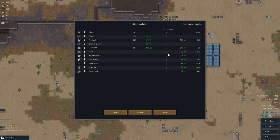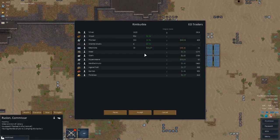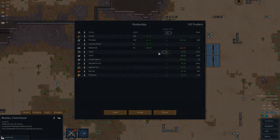I can get some steel for cheap — though I don't really need steel honestly. Medicine is really expensive here. I don't really need anything from this trader. I mean, extra steel wouldn't hurt — I'll grab a little.